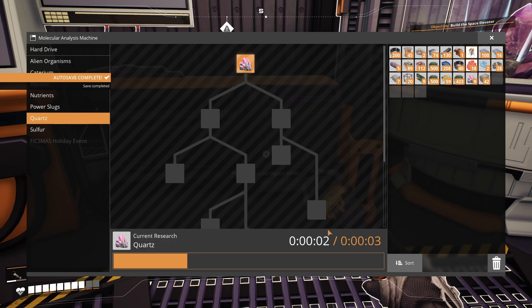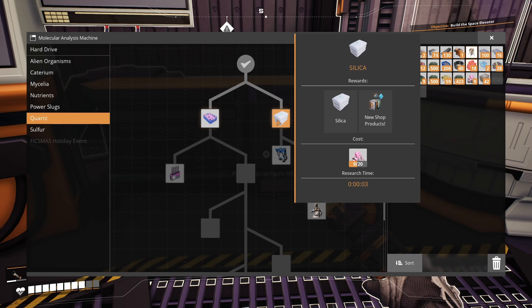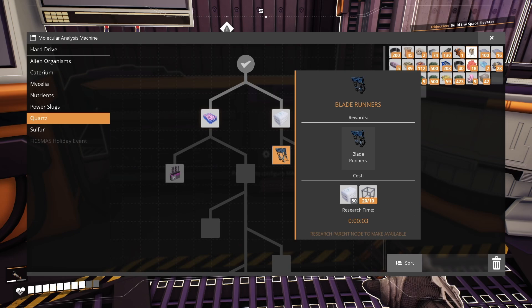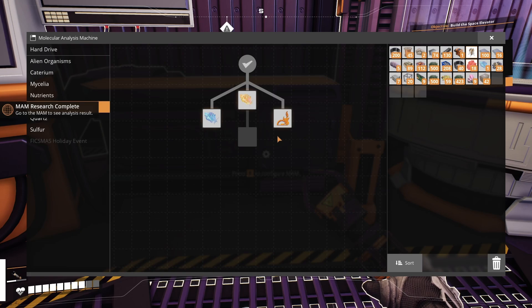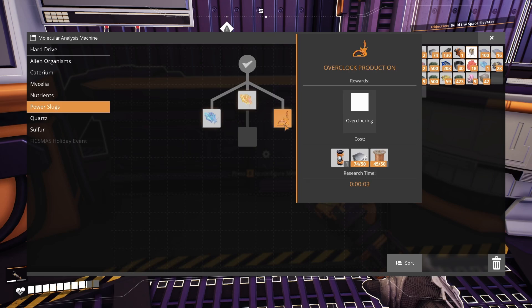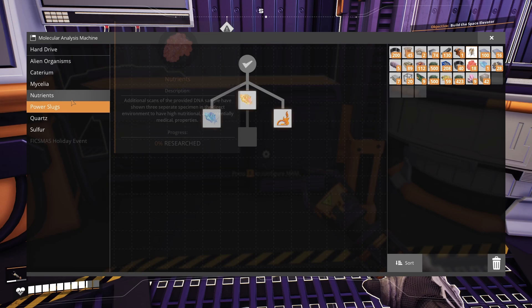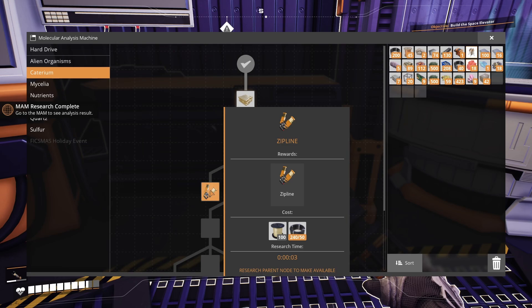Quartz is one we're going to want soon — in particular the first two technologies both add new shop products: the windows we'll want for our buildings, and the blade runners which let you run faster, jump higher, and take less fall damage. The power slug tree gives us underclocking and overclocking, which lets us fine-tune machine speeds to make them more efficient — definitely something we're going to want to spend time with soon.